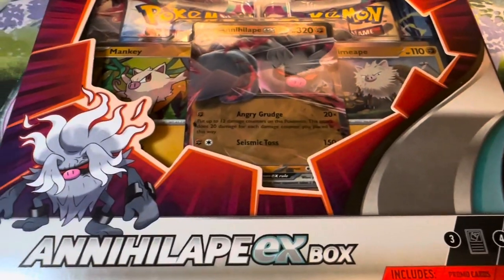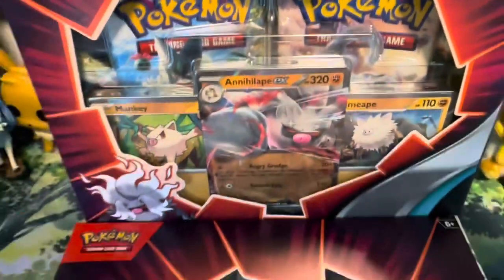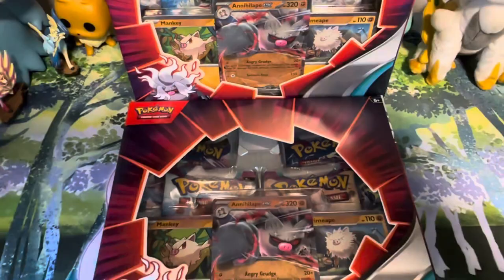What's up my poke people, it's your boy Poke Perk, and today Pokemon dropped some new boxes — the Annihilape EX collection box. I'm super excited to rip into this, so don't go nowhere, stay tuned, watch to the end, and let's jump up in this thing.